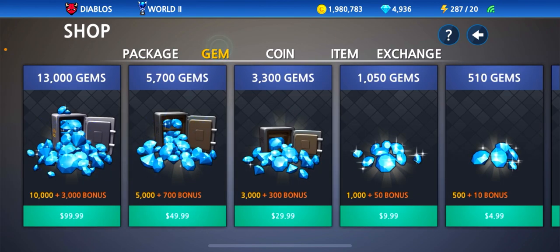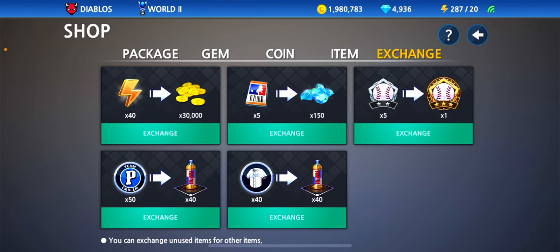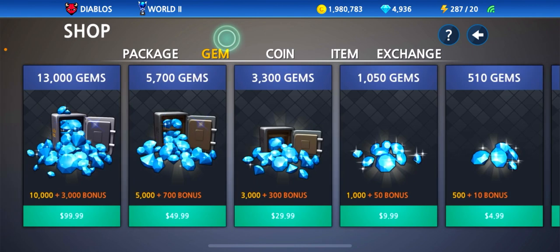Right now you can pick any of these that you want, but to make it work, what you have to do is go to item exchange, then coin, then back to gems, and click on the 13,000 gems. Everyone's gonna go for that one. As soon as you click on it, you've got to hold it down for three seconds and then let go.